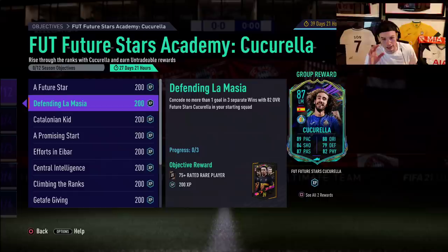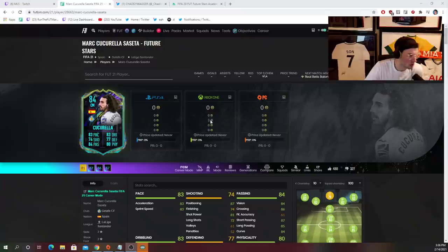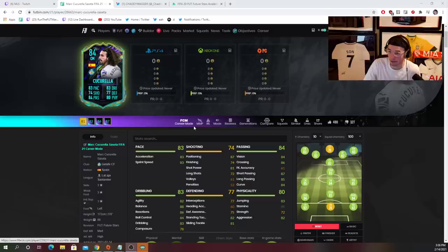This is the version you get if you concede no more than one goal in three separate wins, assist two goals using the 82 overall, and assist in four separate Squad Battles. EA's approach has gone with Squad Battles or Rivals. You get this version of Cucurella: an 84 center mid, 83 pace, 83 dribbling, 74 shooting, 77 defending, 84 passing, 80 physical, three-star three-star, high/medium. He's really a box-to-box. His dribbling responsiveness is good, shooting is okay, pace is decent, passing is good, stamina is good — not a bad box-to-box card. This is a card you can get for about five games.